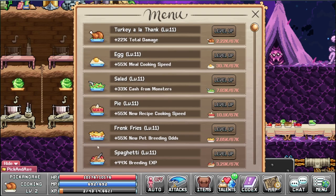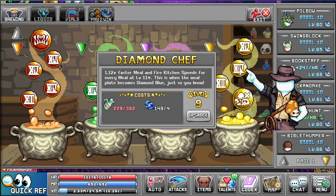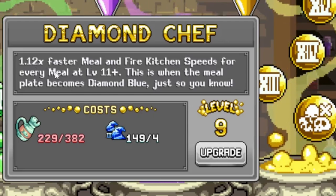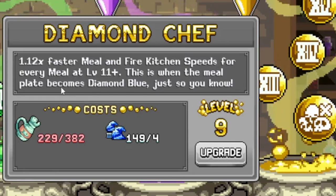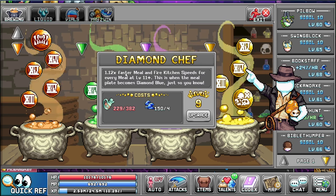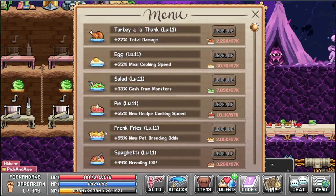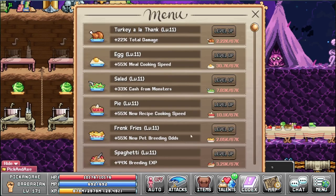You may notice I have a lot of diamond plates — why did I stop at level 11? Well, if we go to the alchemy, you see bubble 14 here: the Diamond Chef. Faster meal and fire kitchen speeds for every meal at level 11+; this is when the meal plate becomes diamond blue. This is one of the best upgrades for cooking. Right now I have 12% faster meal and fire kitchen speeds. I have 6 meals at diamond level, so that's 6 times 12 — as everyone knows, that's 72%.